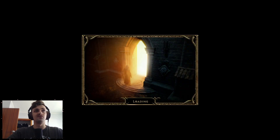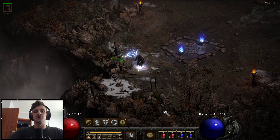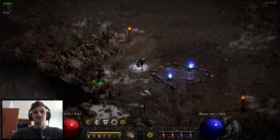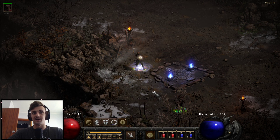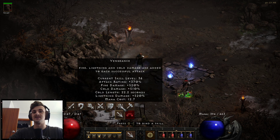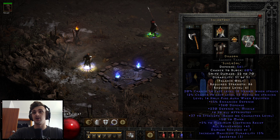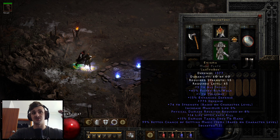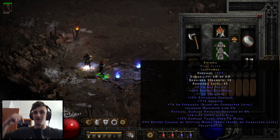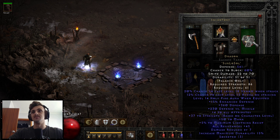We're on Players 1 to start, then we'll clear a few areas and move up to Players 8. Bear in mind this is a single-target skill — Vengeance uses the same frames as a basic attack, so it is limited with AoE. But maxing out the aura synergies does give a bit more AoE coverage, and Enigma lets us teleport to minimize time running between mobs and pick off elites.